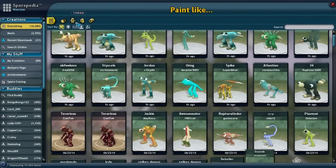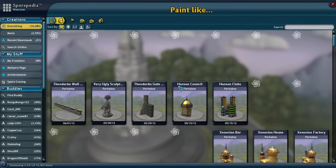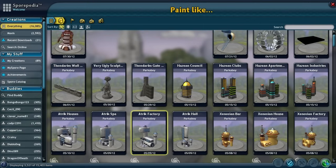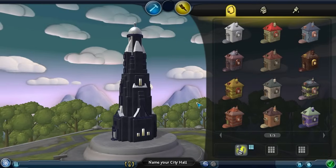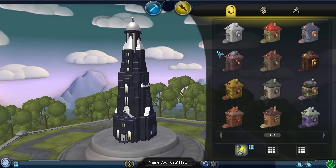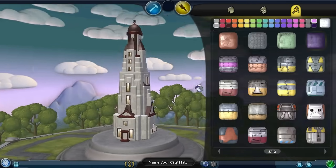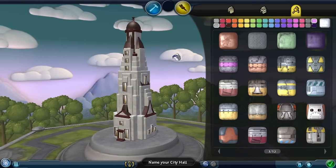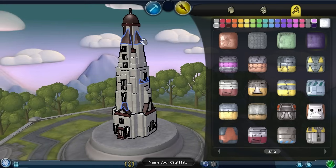What if we just paint it as something else? Let's go with buildings. I like this paint job — let's see how that looks. Oh no, definitely not — that is just wrong. There we go, I think that is a pretty nice color for the city hall. I really like the white, it looks good.